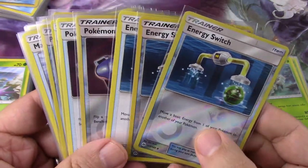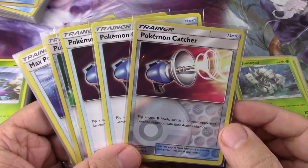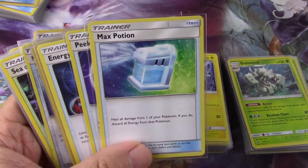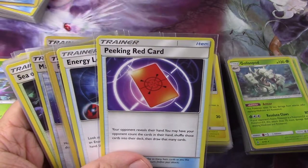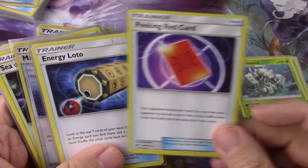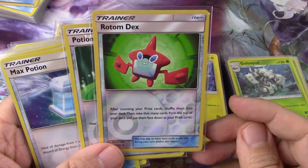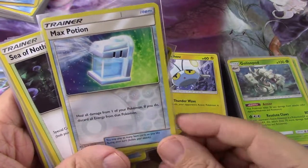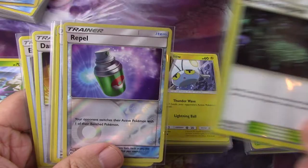The fourth layer has three energy switches, three Pokémon catchers, some potions — a regular potion, a max potion — as well as a red card, an energy lotto, a Rotom Dex, another potion, another max potion, and a Sea of Nothingness, which is the only stadium in the cube right now.